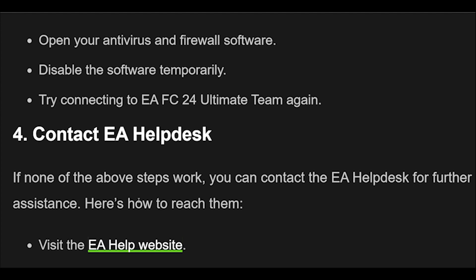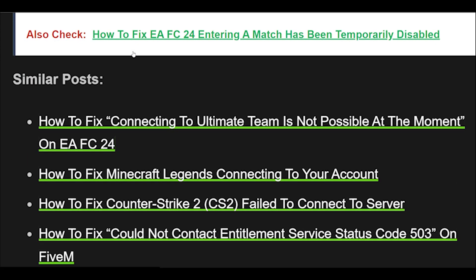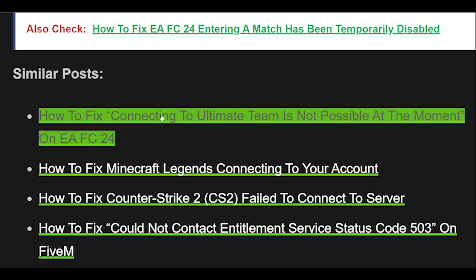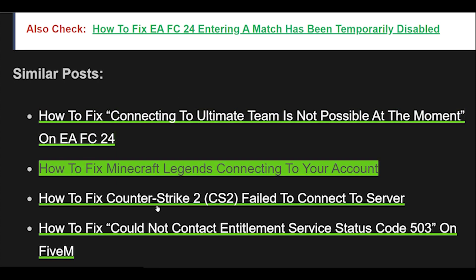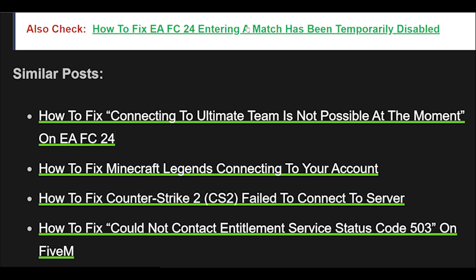4. If none of the above steps work, you can contact the EA Help Desk for further assistance. Visit the EA Help website, select your platform and game, select your issue, and follow the prompts to get in touch with an EA representative. By following these troubleshooting steps, you should be able to fix any issues you are having with EAFC 24 Ultimate Team. If you continue to experience issues, don't hesitate to contact EA Support for further assistance.